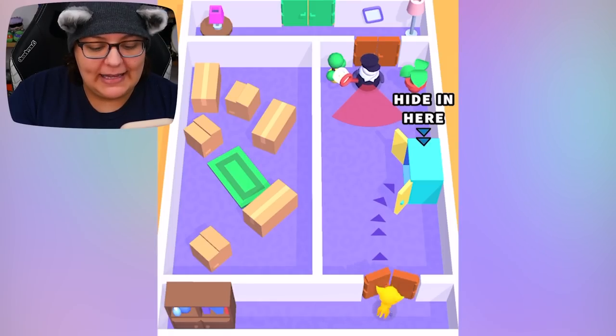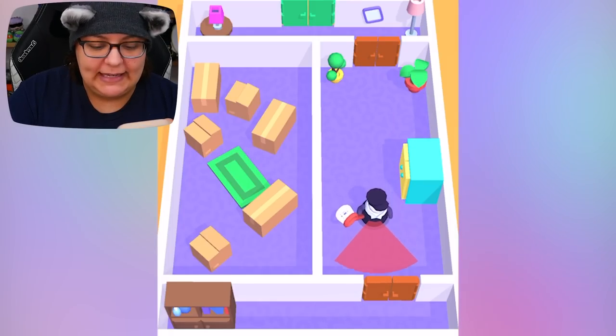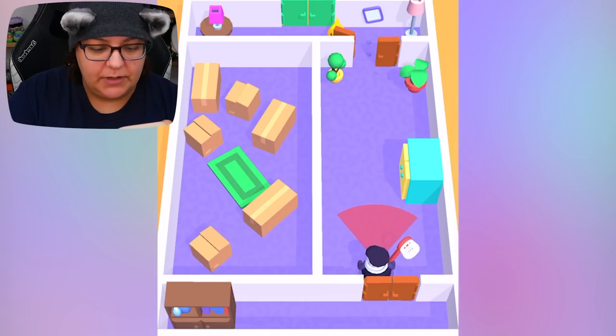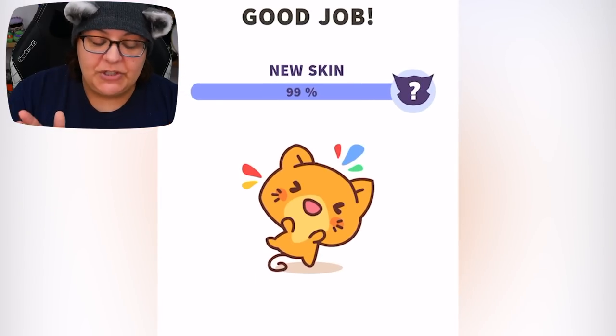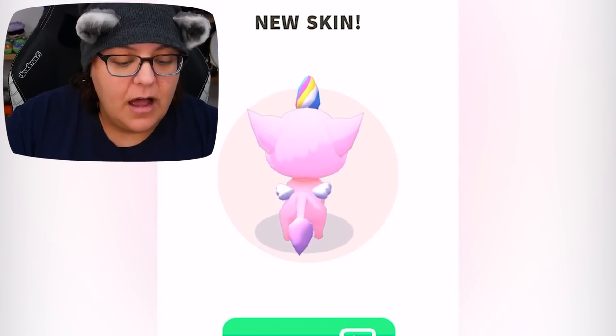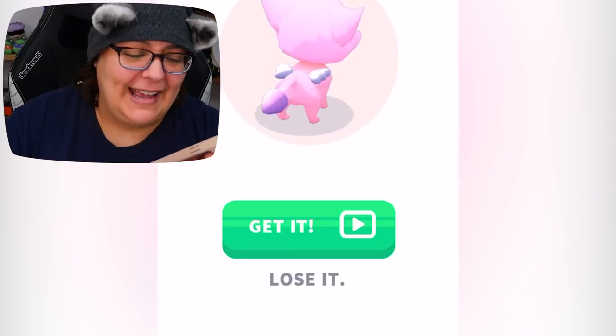We can hide. Cute. Nice. And then we can get out and go through the other door. We do have new skills. A unicorn kitty cat? I want the unicorn kitty cat. I'm gonna get it. But in order for me to get it, I have to watch an ad. I don't want to watch an ad.